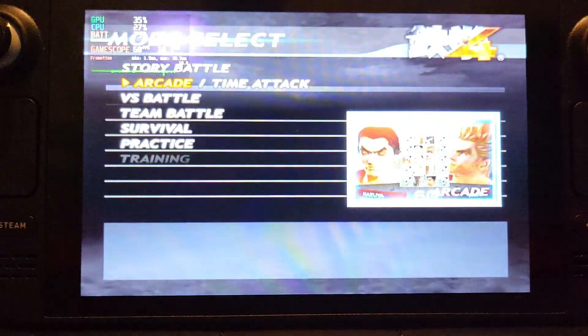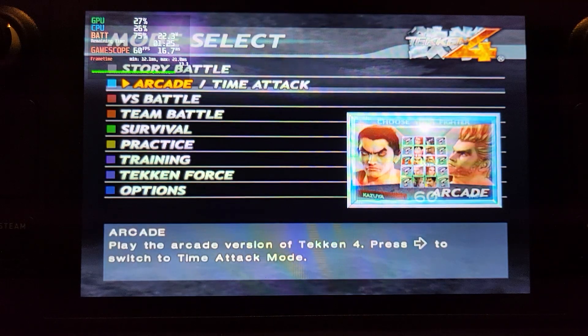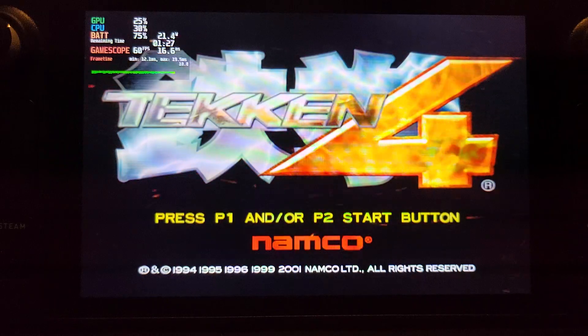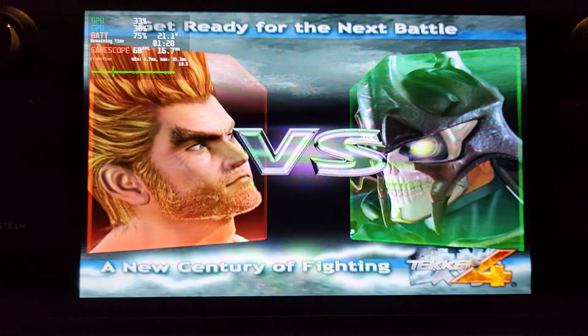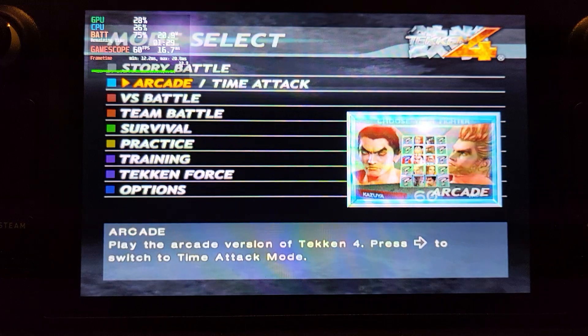Okay, that's it then. Tekken 4 gameplay on PCSX2. Just remember that Align Sprite hack — you'll get those black lines when you use a hardware renderer. If you try software rendering, the frame rate's not very good anyway. So you're going to want to use a hardware renderer and just use that Align Sprite hack. Hopefully in a future PCSX2 version they fix this bug, but as of now it's not fixed — there's just a workaround.